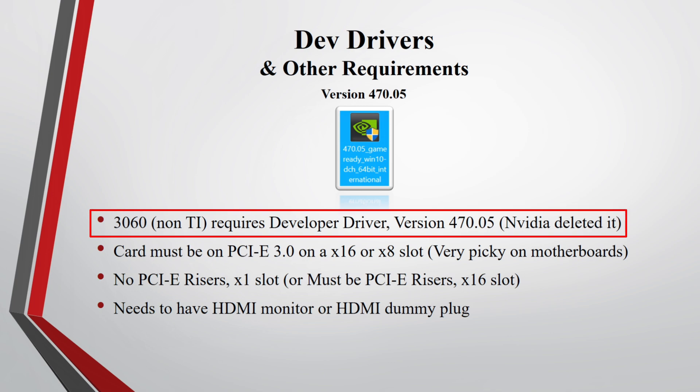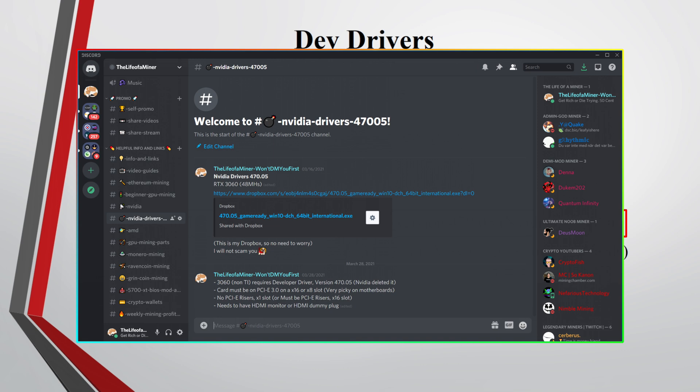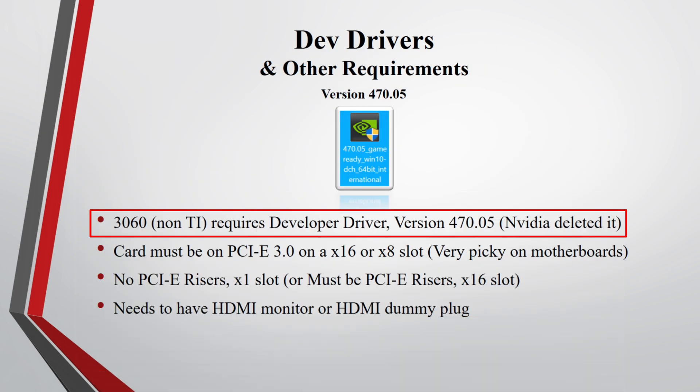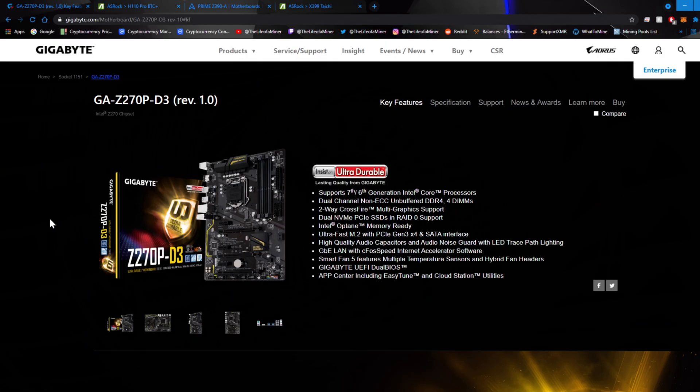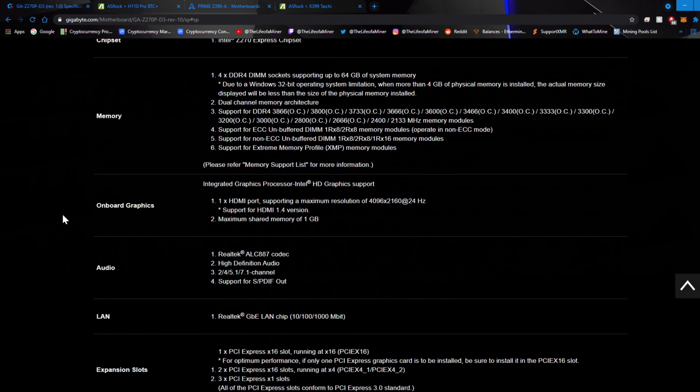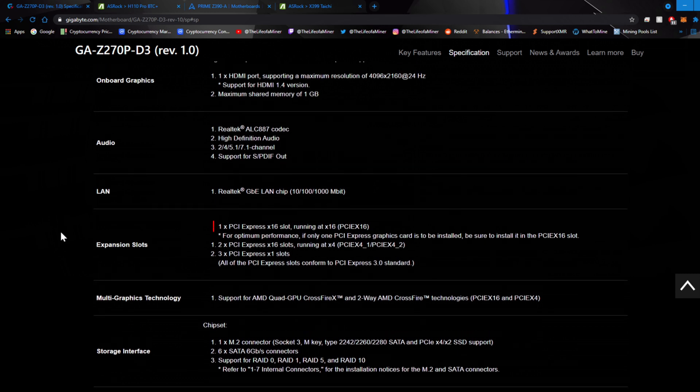Next, let's download the dev drivers and check out the other requirements to bypass the mining limiter. I have a link to download the dev drivers in my Discord and also in the description below. The RTX 3060 must be on a PCIe 3.0 x16 or x8 slot — it's very picky about which motherboards you can use. For example, my Gigabyte Z270P-D3 looks like it has three x16 slots, but checking the specs, it can only run one PCIe x16 slot at full speed — the others run at x4 or x1. So with that motherboard you can only use one RTX 3060 to its full potential.